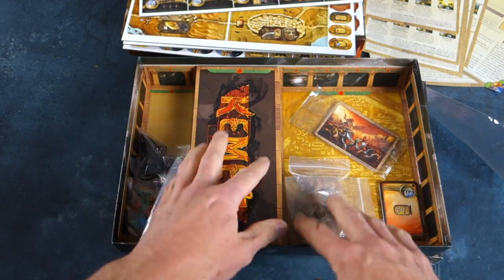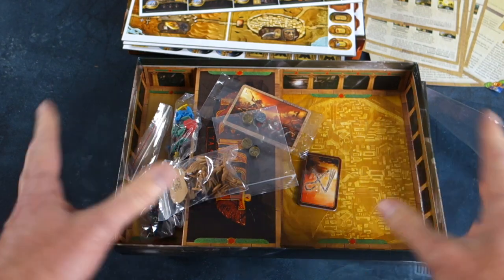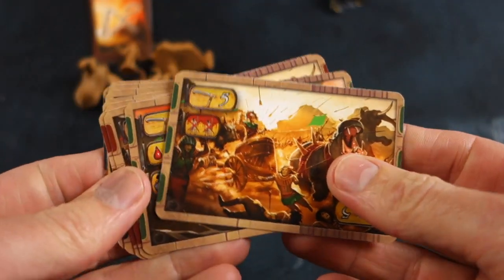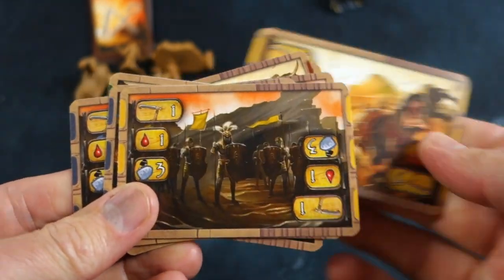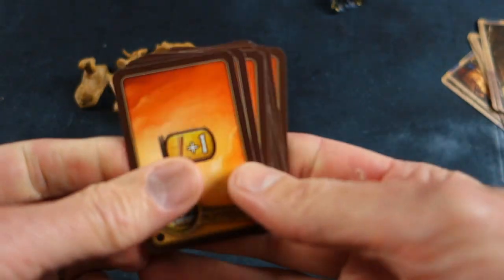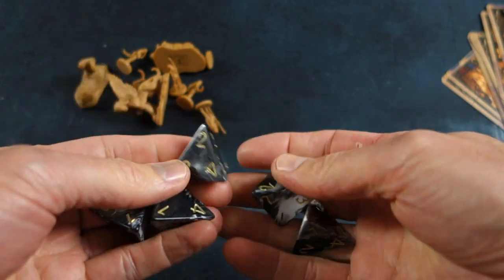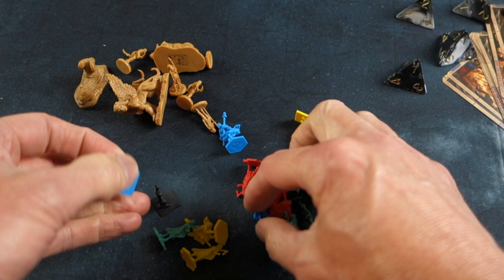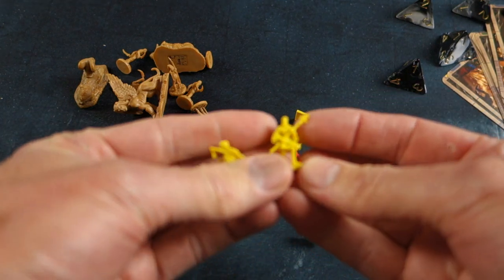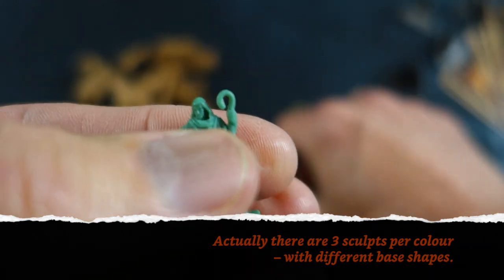We've got another one of these cardboard illustrated insert things. We've got some cards, some counters, and some plastic pieces. Here are some new combat cards, shaking up the battle sequences a little bit. And there are some new Divine Intervention cards. We've got some black pyramidal dice — I wish they'd just make these black because as you can see they've gone for a marble effect and there's quite a lot of white. Just black would have been fine, but still, they look impressive.